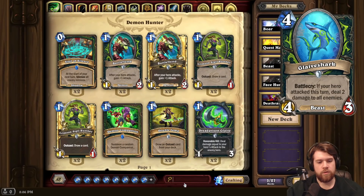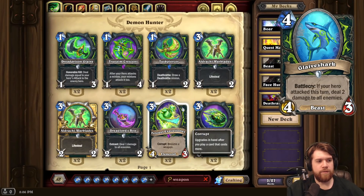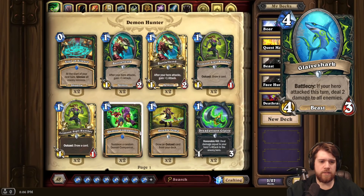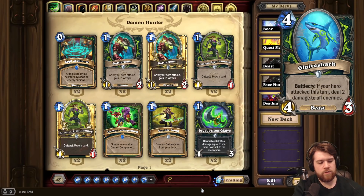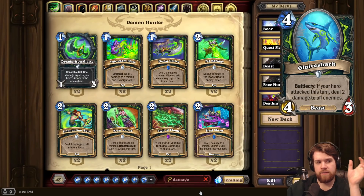But Demon Hunter, of course, does have access to weapons that you'll be able to set up before this, and be able to activate the effect on curve, which I think is pretty good. And if I'm not mistaken, Demon Hunter doesn't really have access to great board clears at the moment. Demon Hunter's set is kind of up in the air, since they haven't really had anything rotate out of Standard yet.